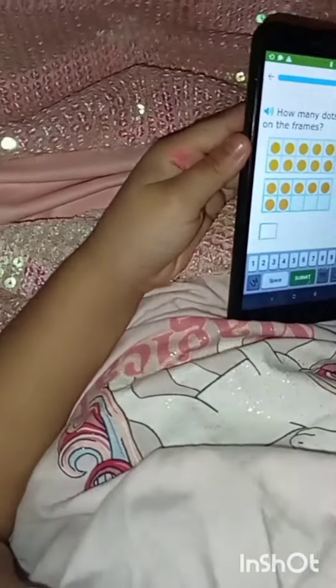Whoa. How many dots are there? Yeah, so you can count them in twos. 19! Are you sure? Yes. 1, 2, 5, 4, 5, 6, 7, 8, 11, 12, 14, 15, 16, 17, 18, 19. Very good. See? 19. You could also count them in twos, remember?